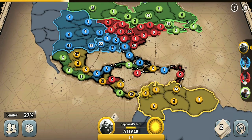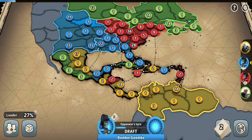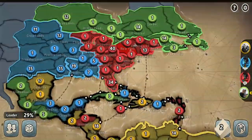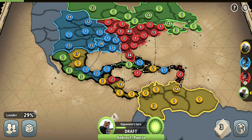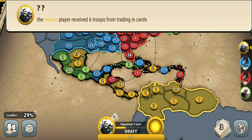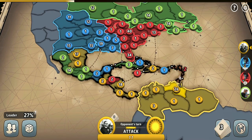The green player finally captured a region after so many turns of waiting — he probably could have done that much earlier, as now he isn't that strong compared to other players. My strategy in this game is to be a friend with everyone, or rather not to be an enemy of anyone. I want to get strong by building my troops into a few big armies and then going at full power when I see the opportunity.